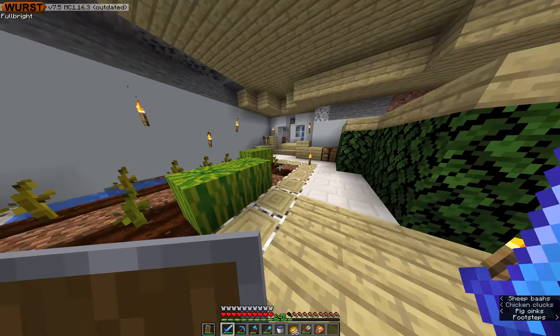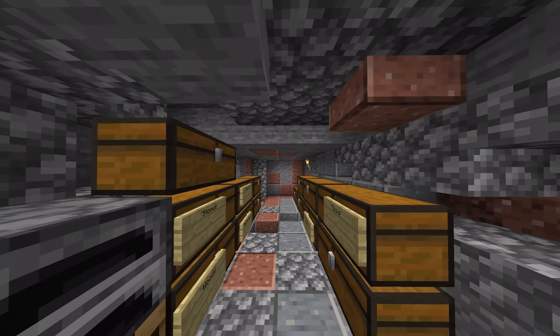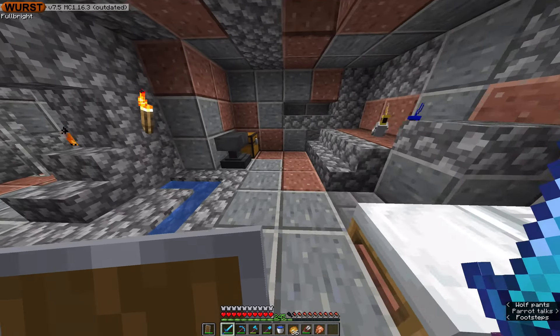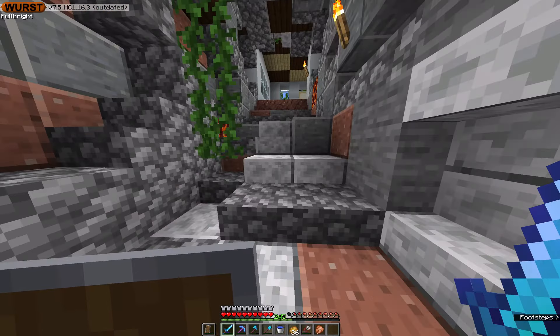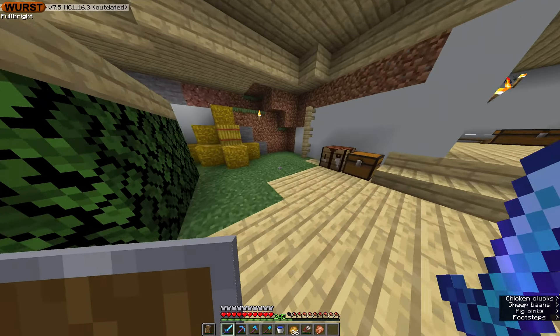I'll just show you my house now. So this is my bedroom, where my parrots and my dogs and this wood thing. Got anvil, food chest, nice normal chest, storage system — yeah, that's pretty much it.